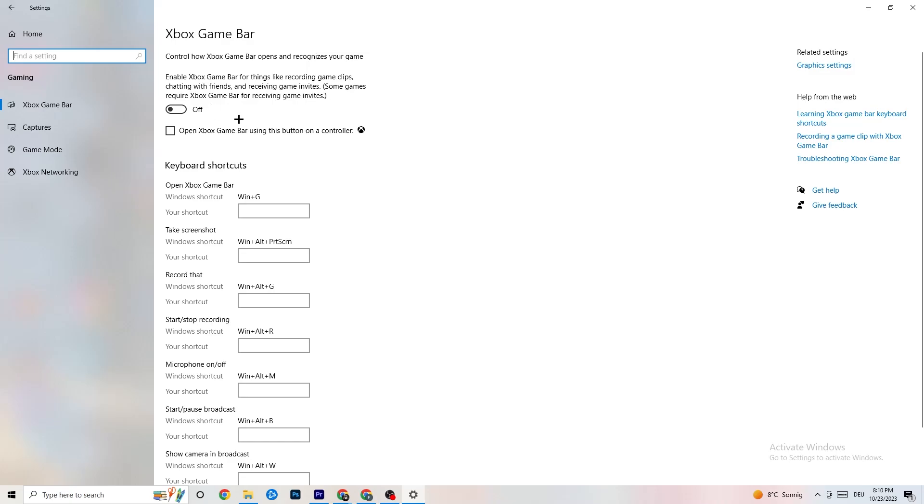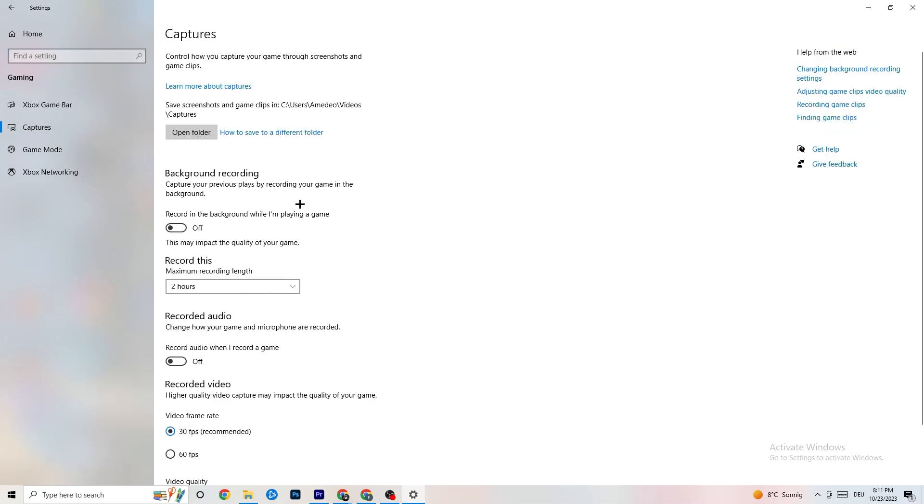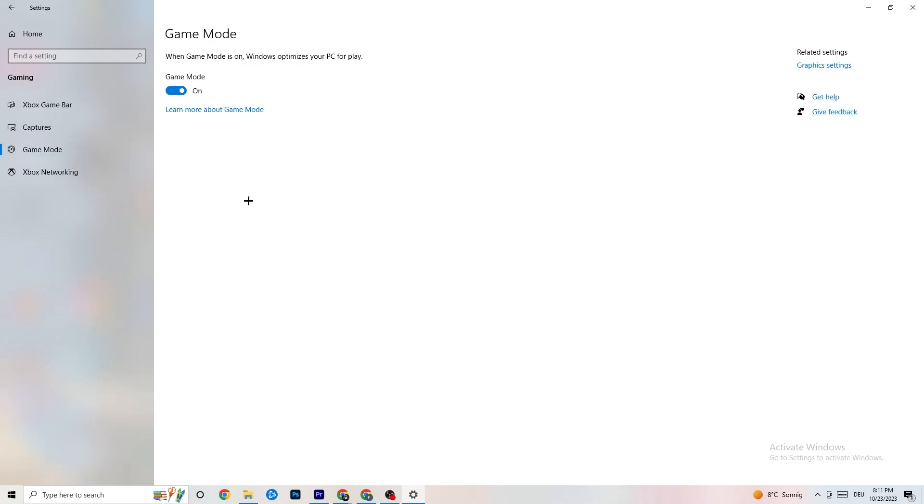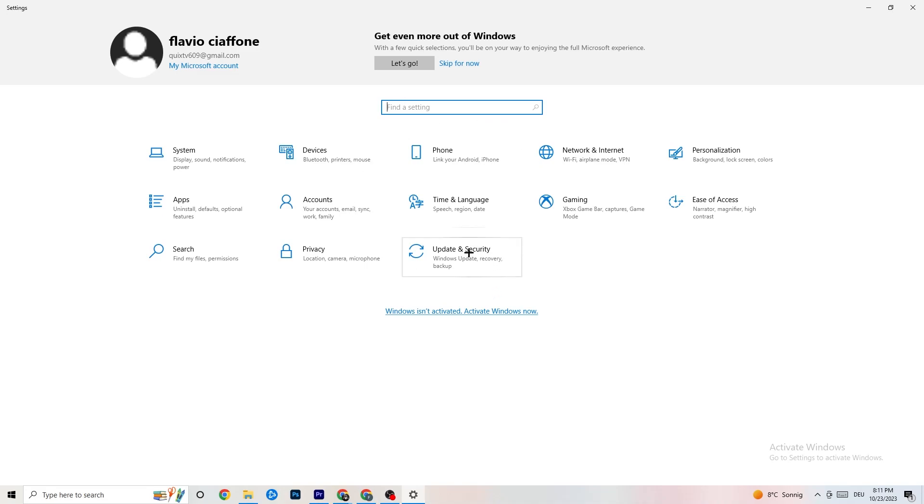Check whether Xbox Game Bar is useful for your system, but generally just turn it off. Also go to 'Captures' and turn that off too — having something running in the background can cause crashes mid-game, prevent the game from starting, or cause FPS stuttering. Then hit 'Game Mode' — for some people it works better on, for others off, so just try it out. Go back to main Settings and click 'Update and Security'.